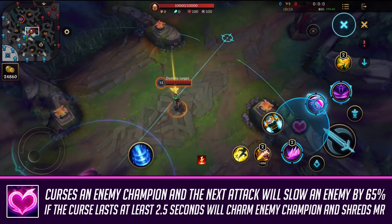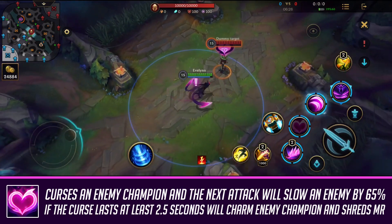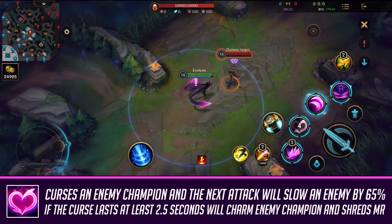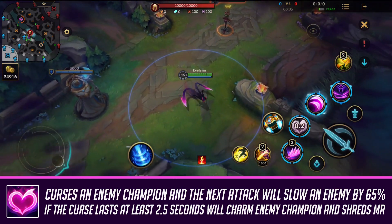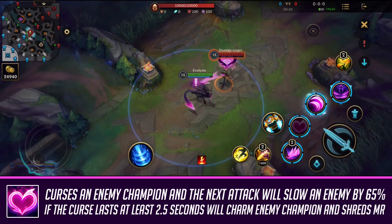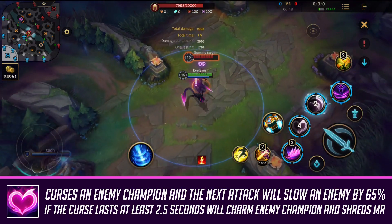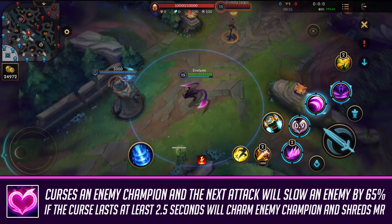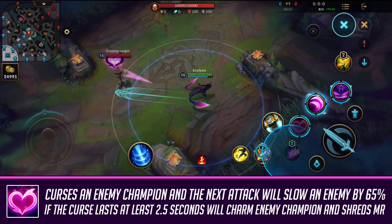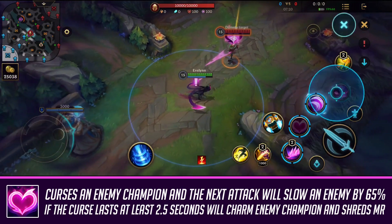Evelynn's second ability places a charm — like a curse — on the enemy champion. It has a pretty wide range and you can place it while you're in your passive. If you attack the enemy champion after that, they're going to be slowed as well as charmed, so it's a really great ability for ganking. You don't want to use it at max range unless you're charming a monster. It also works really well on jungle monsters for jungle clear and deals extra damage. This ability is great for utility, ganks, assassinating someone in teamfights, and it'll be activated by any damaging ability — your Q, E, or even your ultimate.